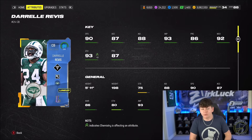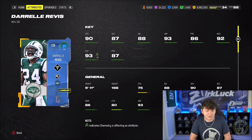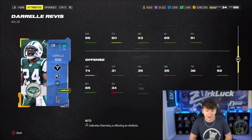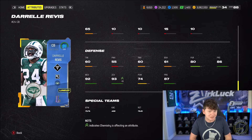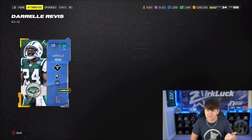And finally, we have Darrell Revis, 5 foot 11. He has 90 speed, 87 accel, 92 man, 93 zone. Again, plus 1 zone from the Bills head coach, plus 2 zone from the strategy card to cornerbacks. Taking a look at his block shed: 61, 60 tackling. I'm running Pick Artist and Universal Coverage. Let's get into this.